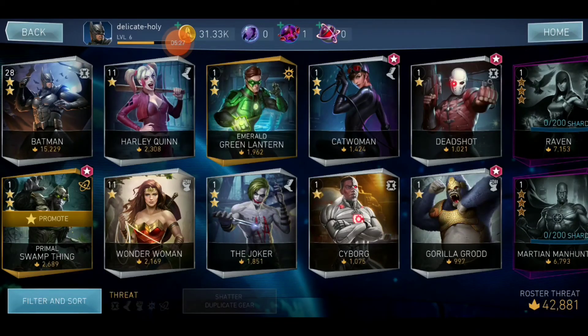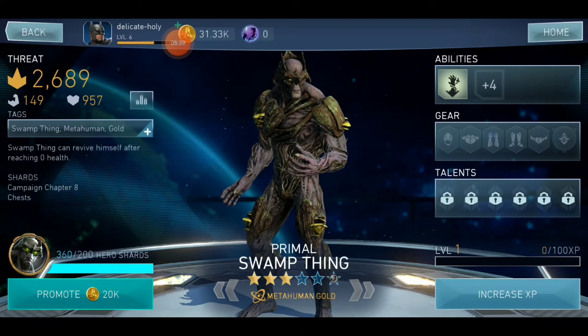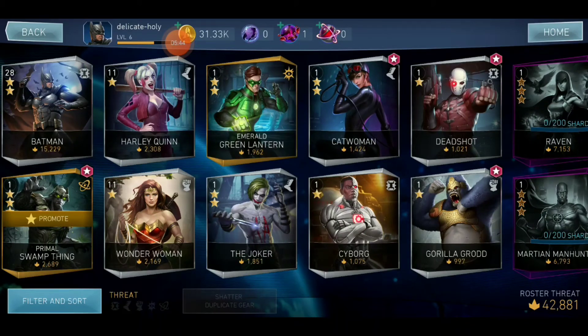Silver Batman is the best character in the game for me at the moment. Green Lantern is there too, but I really think I should not upgrade him and I'm not going to. So that was the chest opening — at least we got Silver Batman to two stars and we got Emerald Green Lantern as well. I guess that's it for today's video.